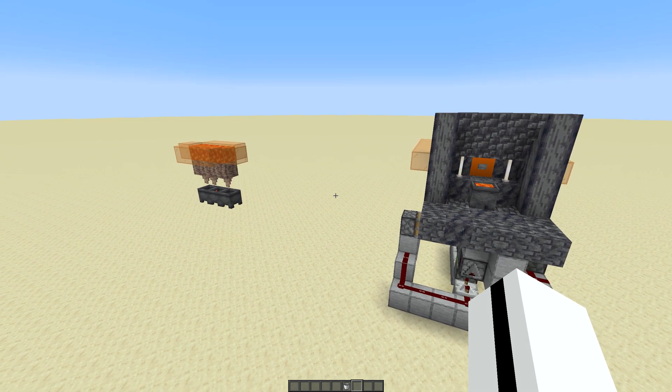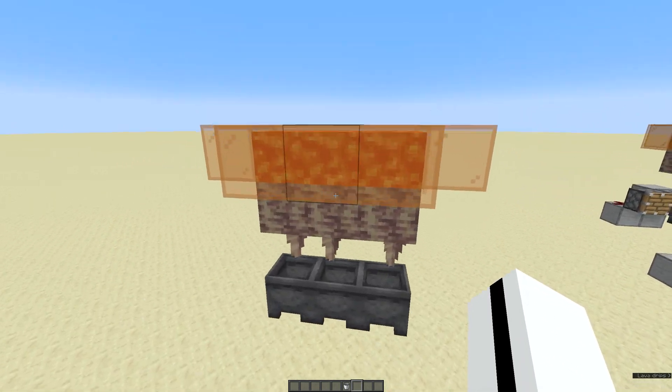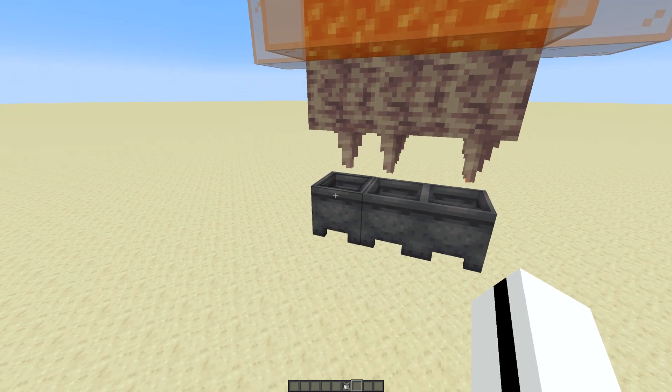As of 1.17, you can now farm lava using a cauldron. You put lava on top of a block with a dripstone underneath and a cauldron, and it will collect lava.